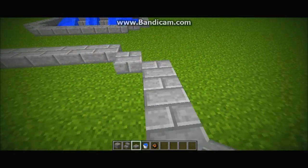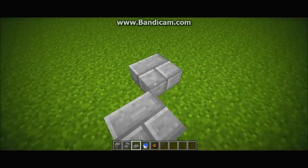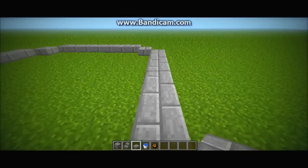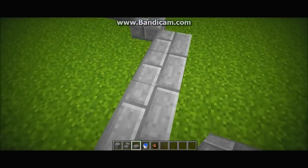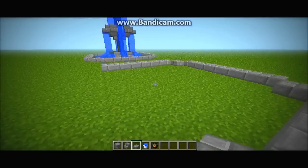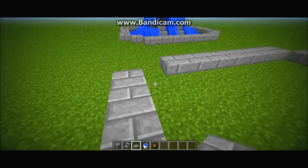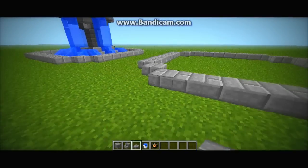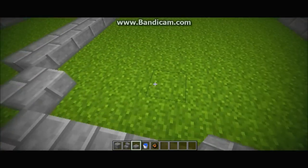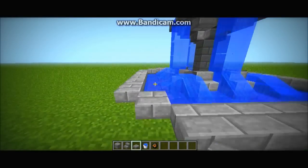I'm gonna make sure this is the right amount — one, two, three, four, five, six, seven. So yeah, this build is actually from another person's YouTube channel but I've used this fountain for a while. Let me count again — three, four, five, six, seven — there we go. So there we have the outline of it in the stone slabs. You can use whatever material you would like.